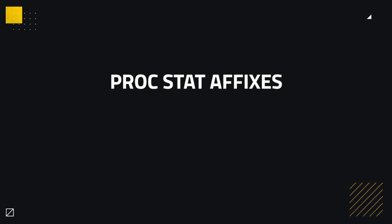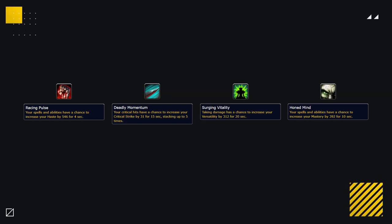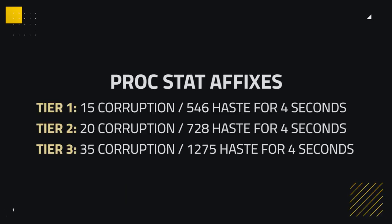Not only are there passive stat affix gains, there are proc stats as well. These again follow 3 tiers: Tier 1 gives 15 Corruption, Tier 2 gives 20 Corruption and Tier 3 gives 35 Corruption. The proc stat affixes can come in any of the 4 major stats: Haste, Crit, Versatility and Mastery, with the amount of stat gained varying depending on which proc you are using. Taking Haste as an example, Tier 1 will give you 546 Haste for 4 seconds, Tier 2 gives 728, and Tier 3 gives 1275 Haste for 4 seconds.